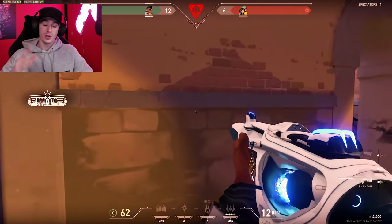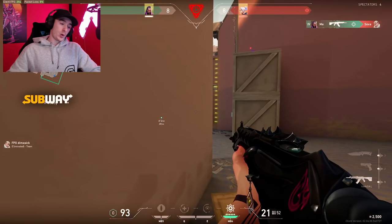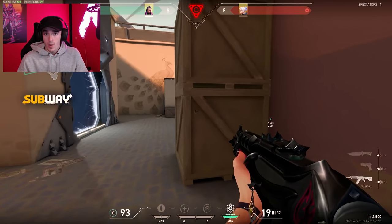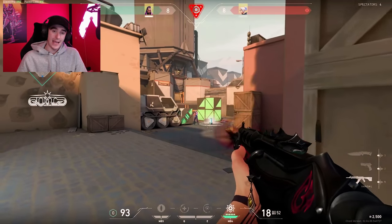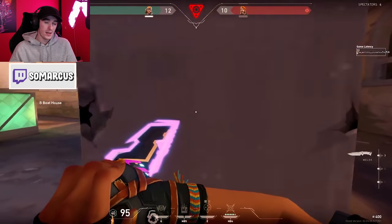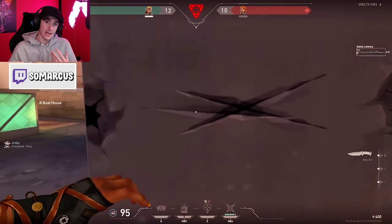You can also jiggle peek the normal way, mainly if they have an Operator — quickly show your shoulder, force them to fire, then swing out and maybe get the kill. In a one-on-one post-plant, count in your head to four seconds to gauge if they're defusing. If you peek and the bomb is halfway defused, you have to be very quick on the next peek. If it hasn't been halved, they're probably scared and may try to take the fight against you rather than defuse.